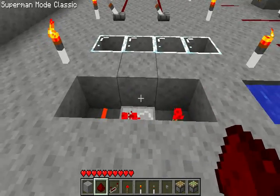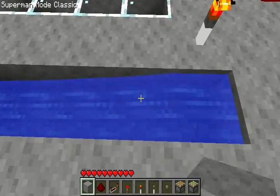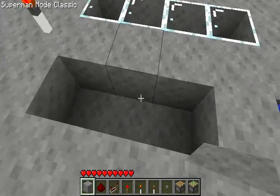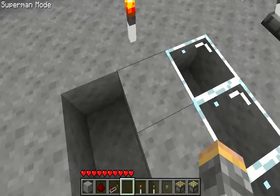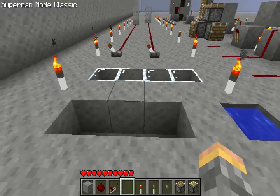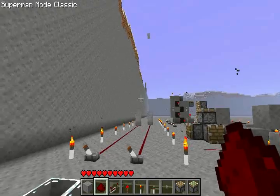The first thing about Redstone you need to know is it's destroyed by water. So torches, anything — it'll get destroyed. And because I'm in classic mode, there won't be any drops. Yeah, it gets destroyed by water, so make sure you don't make your Redstone stuff around water.